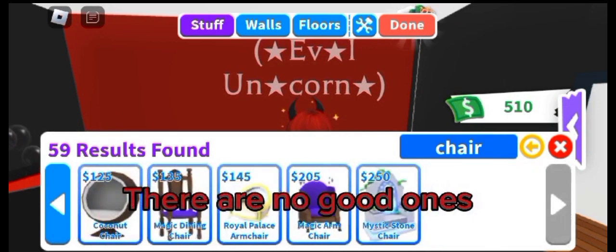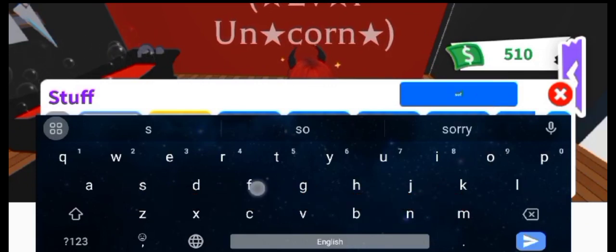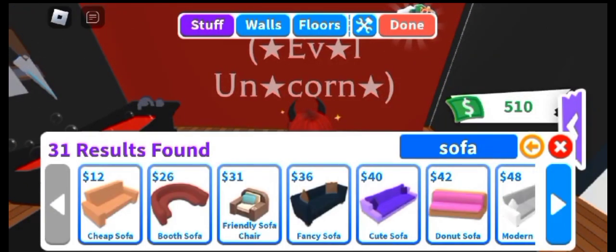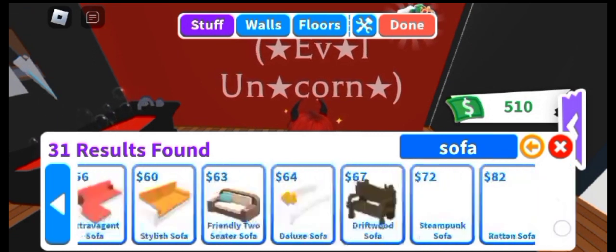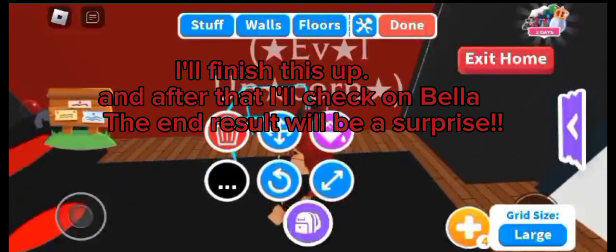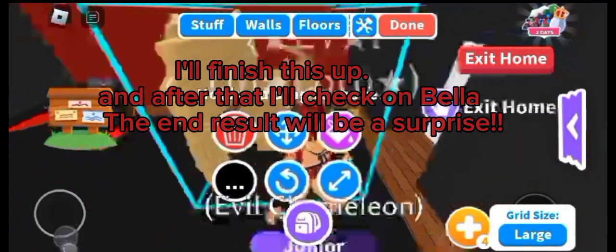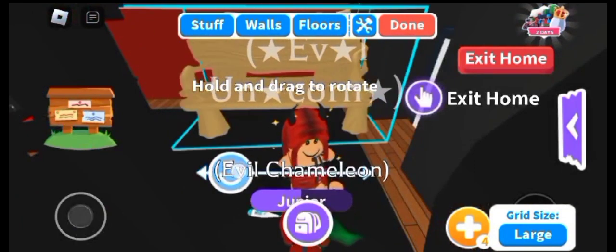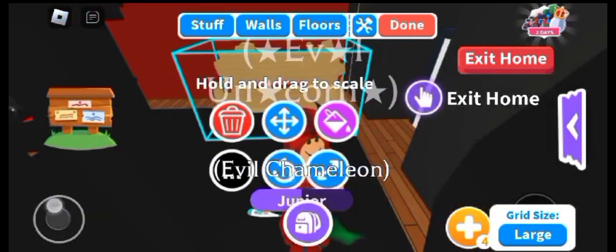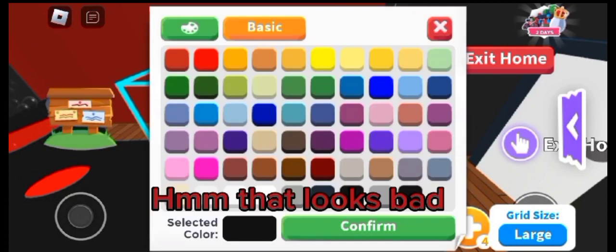There are no good ones. Let's check for sofas. I'll finish this up and after that I'll check on Bella. The end result will be a surprise. Oops, too big.